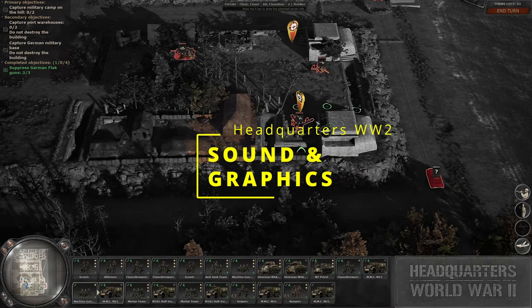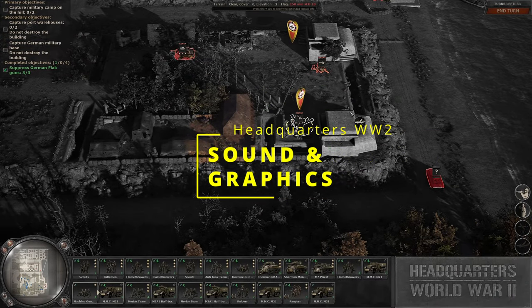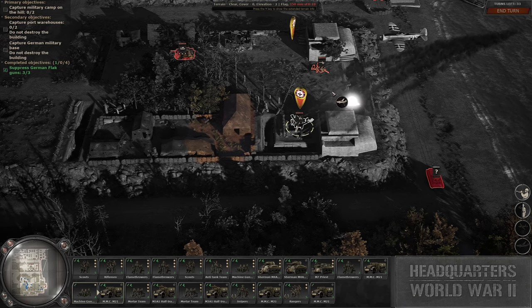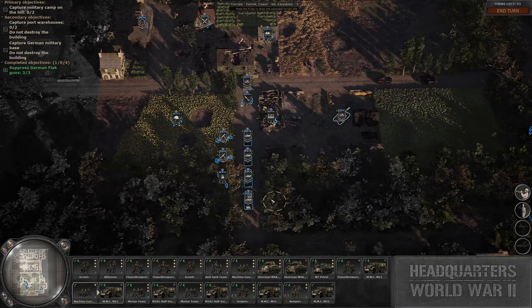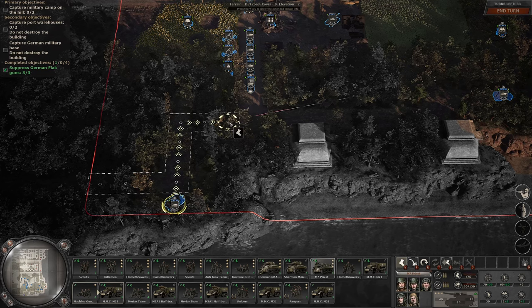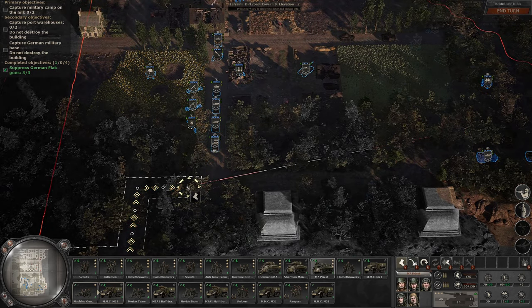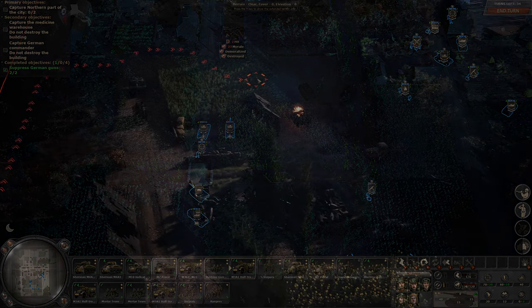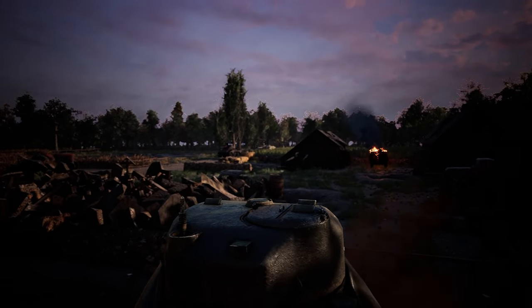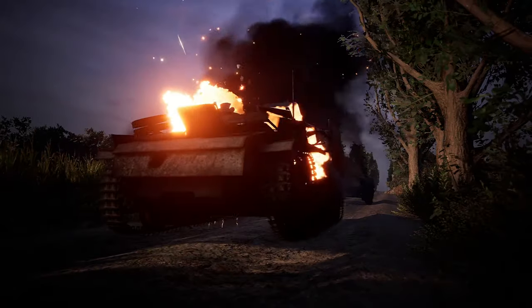Headquarters World War 2 offers a fully immersive audio-visual experience, with voice-acted missions and authentic sound effects contributing to its atmospheric realism. While the background music complements the gameplay, it may become a bit repetitive over extended play sessions. Graphically the game impresses with detailed unit models and engaging building destruction animations, and cinematic camera shots add an extra layer of excitement as units engage in battle.